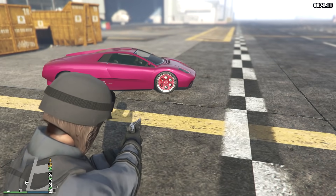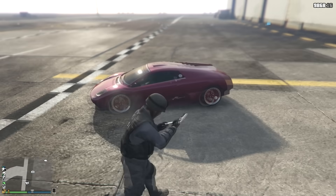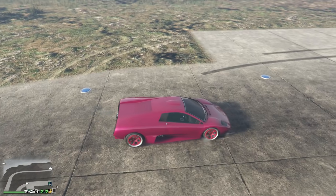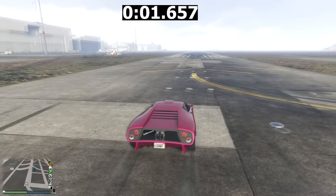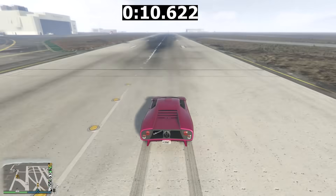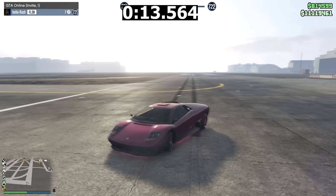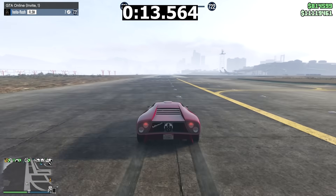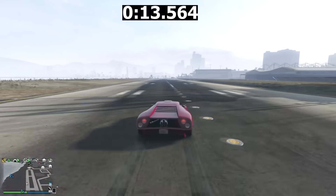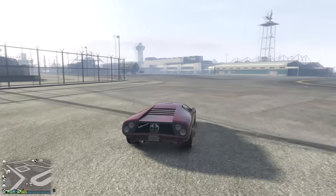The next speed trick is the front pop tires glitch, where you pop the front two tires. You need non-bulletproof tires, and it doesn't work on all cars — it works great on all-wheel drive cars, the Infernus, 9F, and Comet Retro. There's a big downside: you can hardly turn. But we got to the end of the drag strip in 13.5 seconds, making it the quickest so far. It'll fly past any car at the end of the strip.